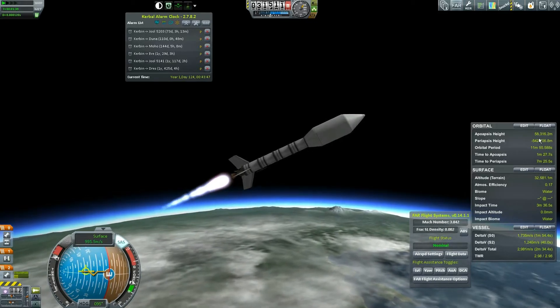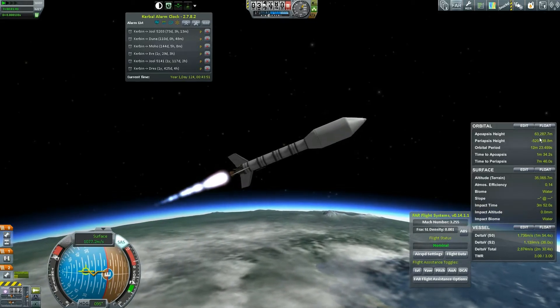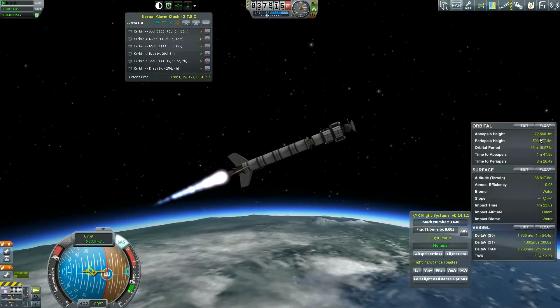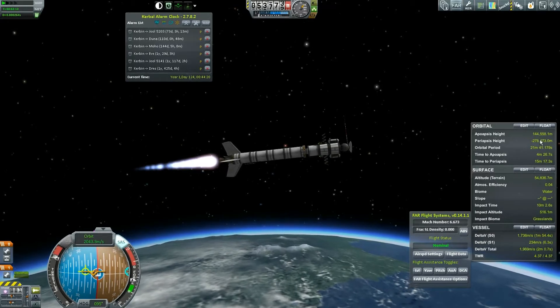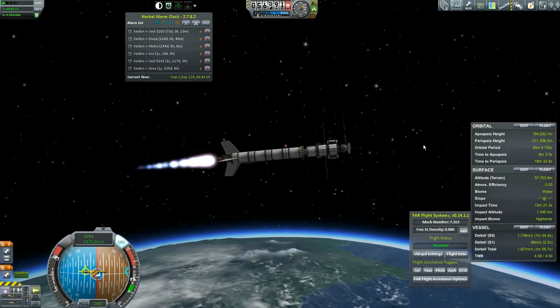I'd like to do a lot of my burning sideways, but I'm not going to blow up my ship to do it. I'm going to toss the fairings — you can see the tiny little ship under here. I'm going to hit action group one, which is going to extend our antennae.